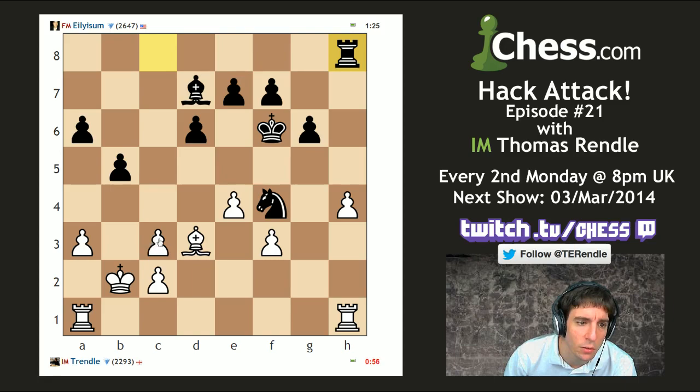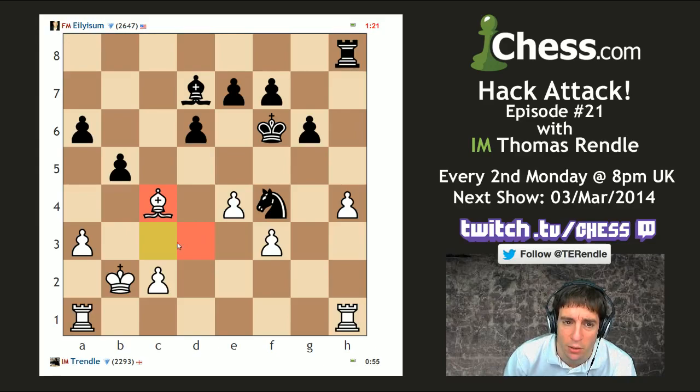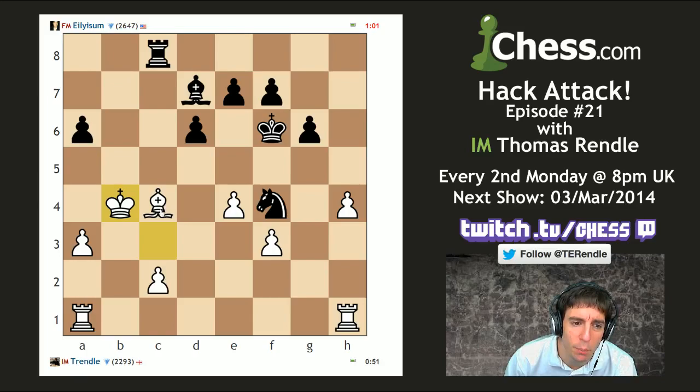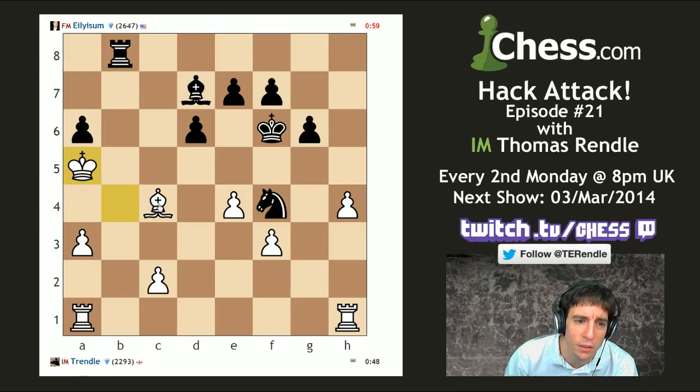Gonna offer a draw — I don't really know how to make any progress in this position. I've got the extra exchange but such a terrible pawn structure. I am down on the clock, which is a bit annoying. Trying to get out of all of these tricks. He is taking this really seriously, you can tell — how he's using his time really intelligently. But I've undoubled my pawns. If I can somehow survive here, can I aggressively bring my king up the board? I'd like to swap rooks if I can.